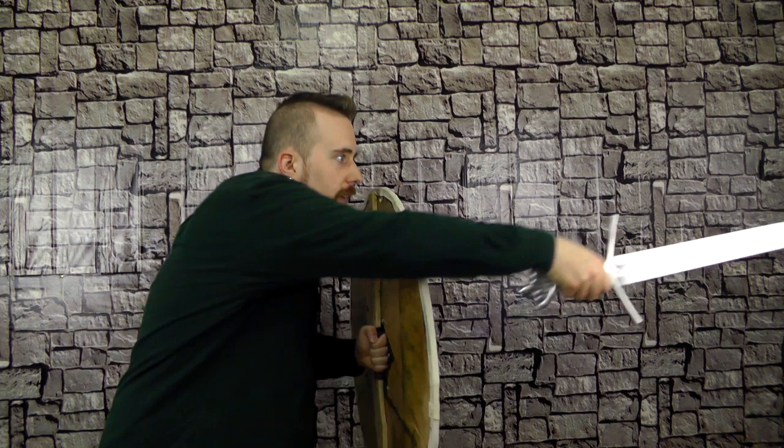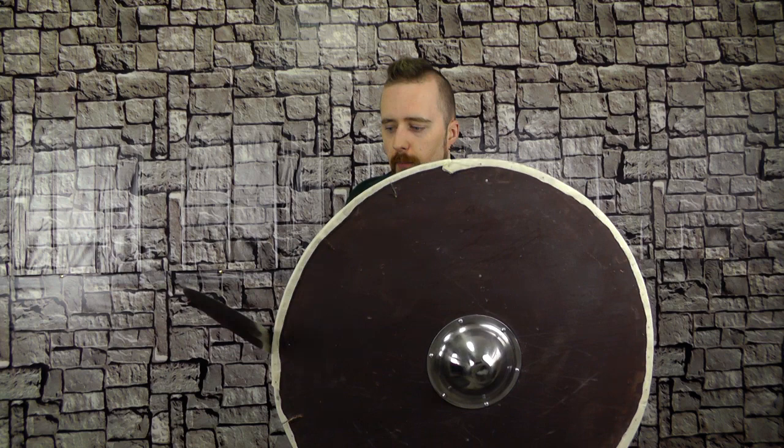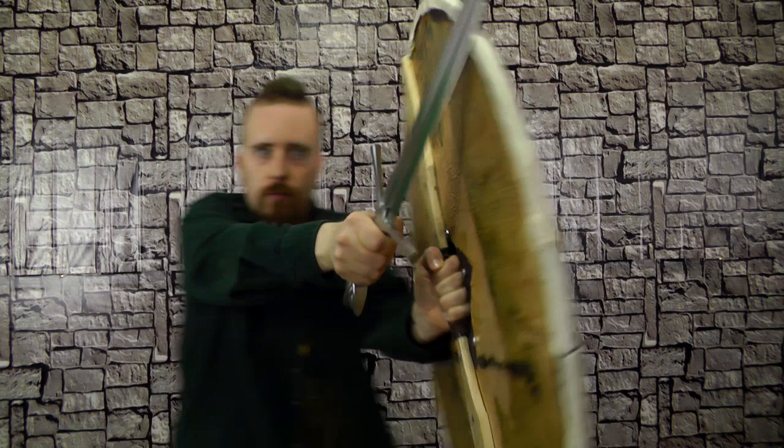Occasionally you at least see something like this, where they hold the shield in front of them and then thrust out to the side, which is a lot better — although it still exposes your arm. If your opponent evades or parries that thrust, then your arm is right there for the taking. Whereas if you do it like this, you're just more covered.